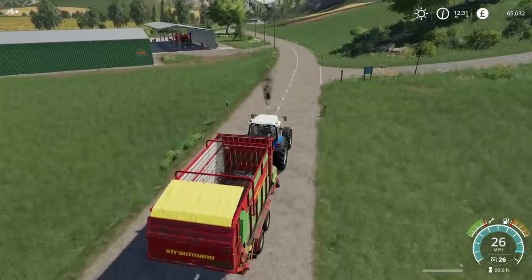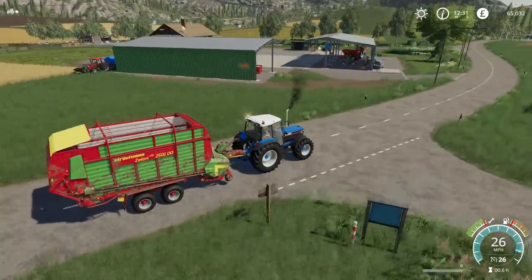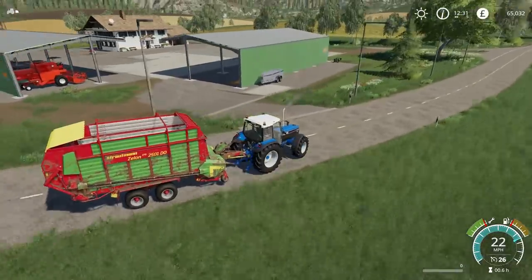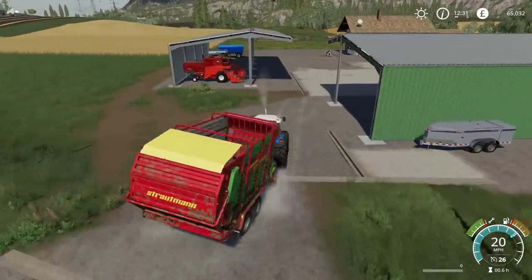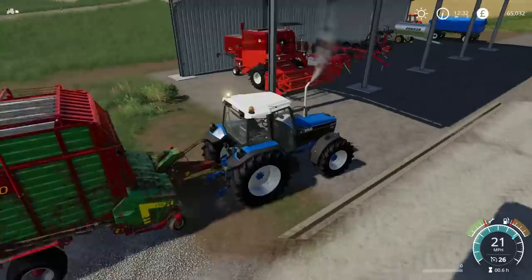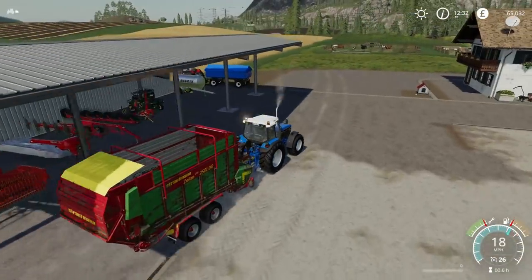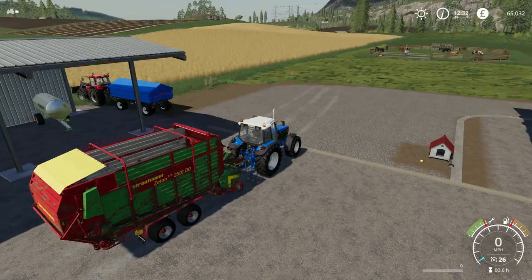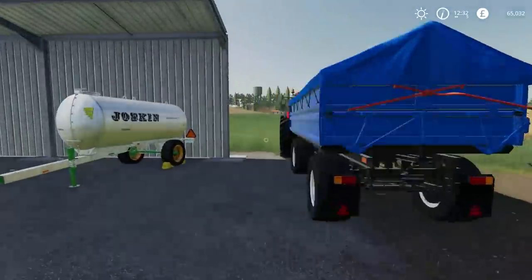Anyway, it's looking a bit more like a farmyard now because we have two sheds and some other buildings as well — it's getting there, slowly but surely. Hopefully eventually we can expand outwards if we can buy the neighbouring field number 19. So we've been using the Ford quite a bit today — I'm going to use the Case tractor for this final job just for a bit of variety.